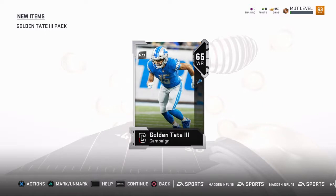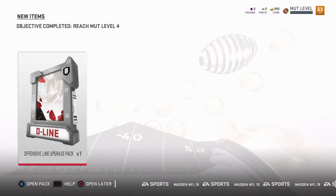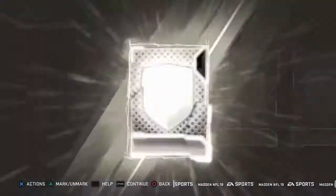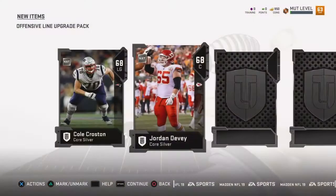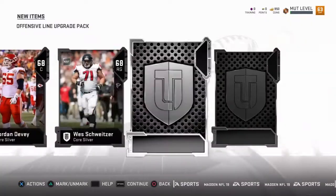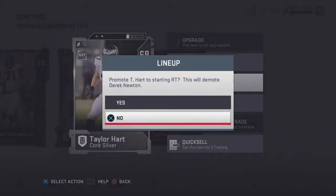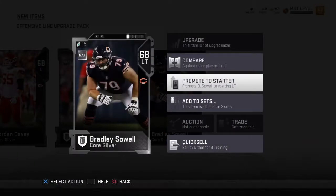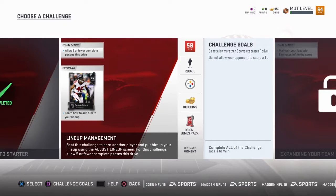We got our golden tape pack right here — here it is. We got the player. I just quick sold the Mutt tip or whatever. And we also have this pack right here for leveling up to Mutt level four. I got all of these? This is an offensive line upgrade, which is actually what I needed. It's all silvers — sweet. These are all gonna be starters. That's awesome, this is like the perfect pack that I needed. This works out really well. I promoted them all to starters, and now we're on to the next challenge, which also gets us another player.